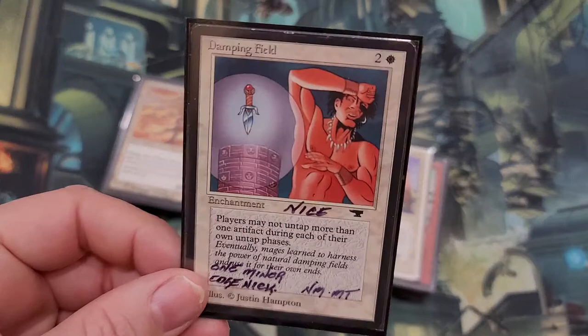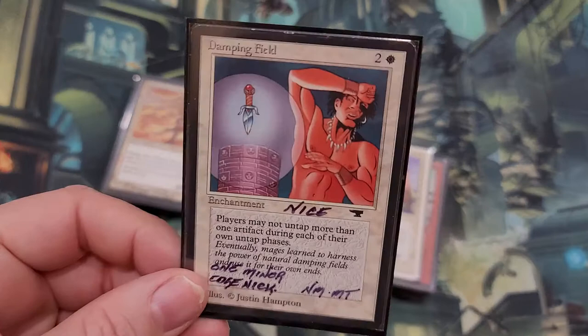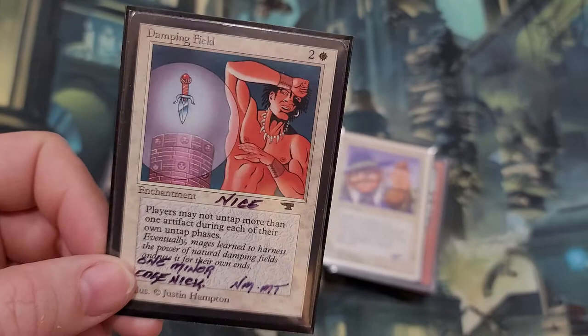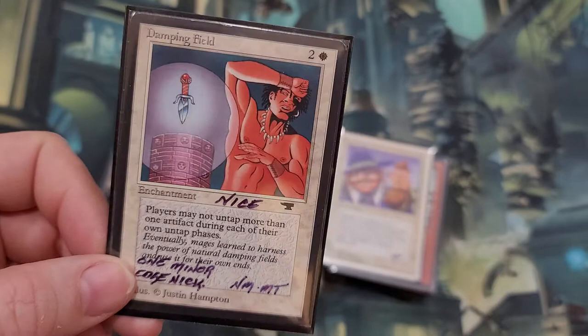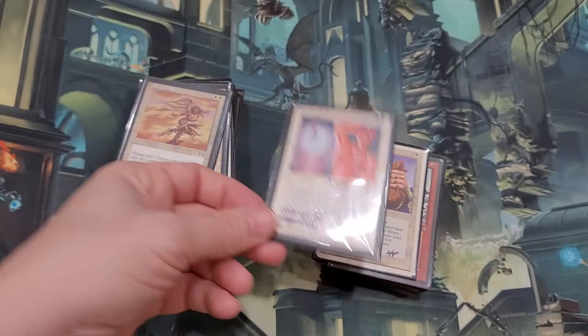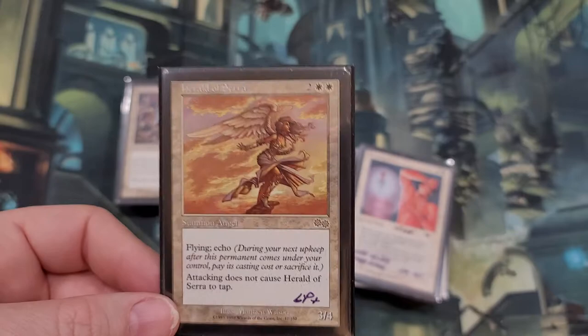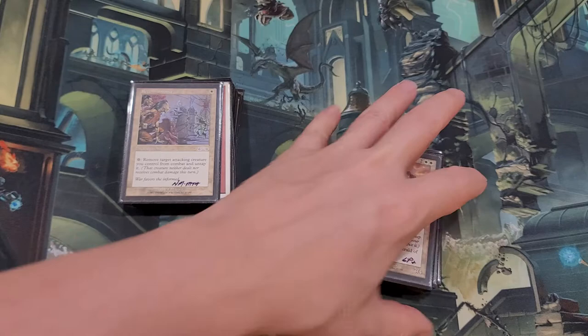Land Tax — it's just going to go right in a deck. What else do you do with Land Tax? Throw it in a deck. This is a pretty inexpensive reserve list card, believe it or not. I'm saying Antiquities — I do have a bunch of these now, I think ten or fifteen. I was only paying a few dollars for them back in the day and just kept getting them. It's kind of a lockdown for artifacts; it is reserve list and it's probably just going to keep going up. I think this angel might also be on the reserve list — she's just a 3/4 angel with vigilance and flying. I don't see why this card is worth anything other than being on the reserve list.